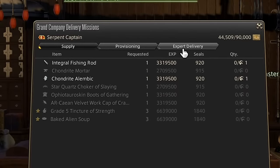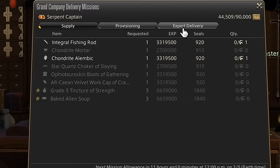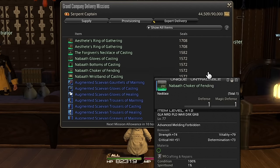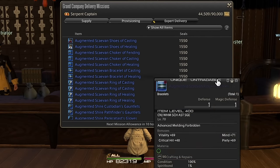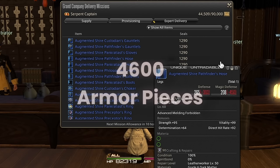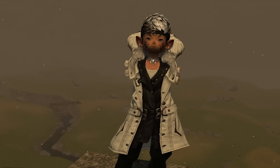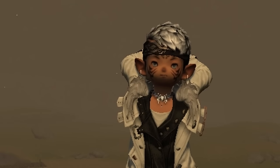To give perspective, in order to get grand company seals you have a few methods. You can do their crafting and gathering provision tasks, or the more effective way is to turn in extra armor for generally 1,000 plus seals per turn-in. If we take an average value of 1,500 grand company seals per item, that's roughly 4,600 pieces of armor turned in. This requires either a disgusting amount of market board purchases, a ton of crafting, or a ton of dungeon runs.